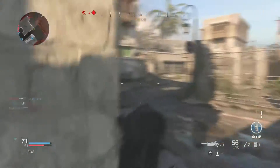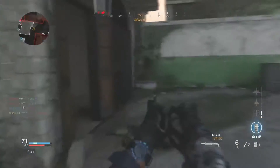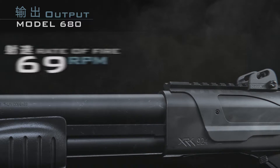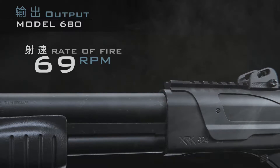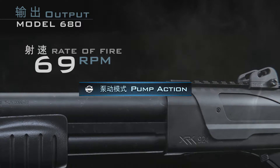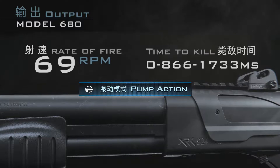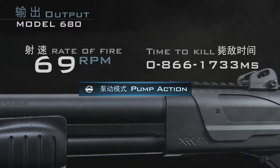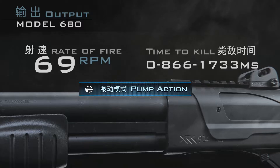作为一款泵动霰弹枪，输出方面是M680的最大软肋。每发霰弹激发时间就要466毫秒，再结合400毫秒的拉泵时间，整体综合射速约为69发每分钟。而且本作中即便玩家通过其他操作中断了拉泵动作，再切换回M680时依旧要将拉泵动作做完。所以在设计快速切枪后，一定要提前切换回M680，以保证时刻处在待命状态。